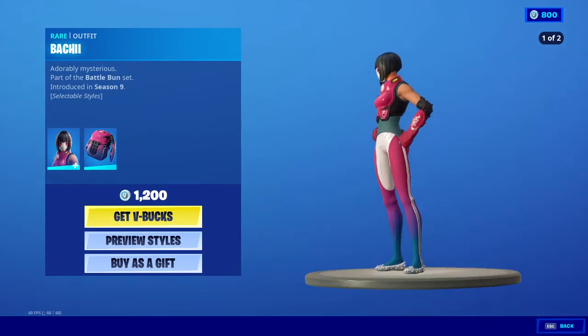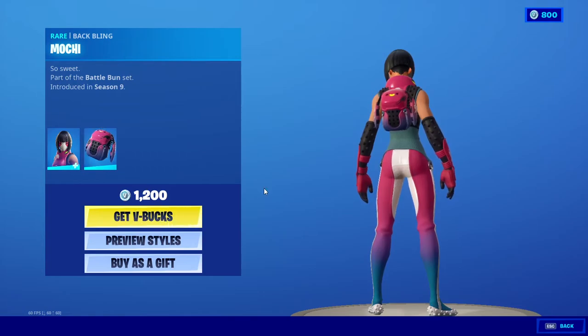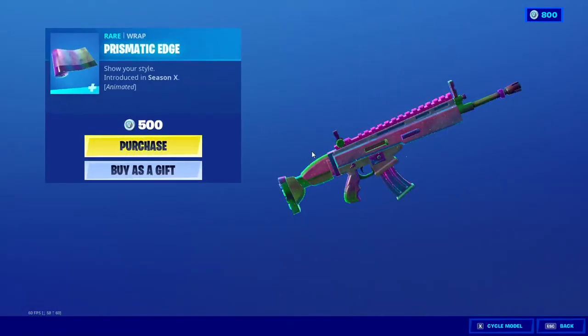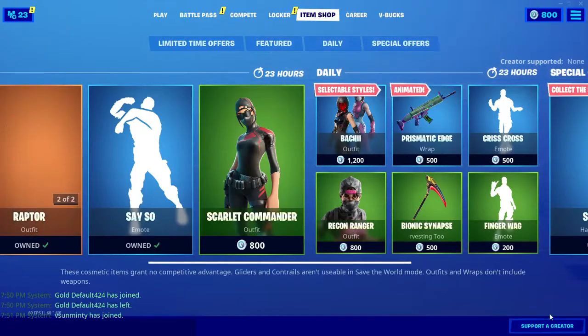Bachi — I guess that's how you say it? I like this one more with the back bling. Machi. Pretty good, pretty good. And then we got the Parismatic Edge Wrap — pretty dookie wrap. If you like that, you're pretty bad.